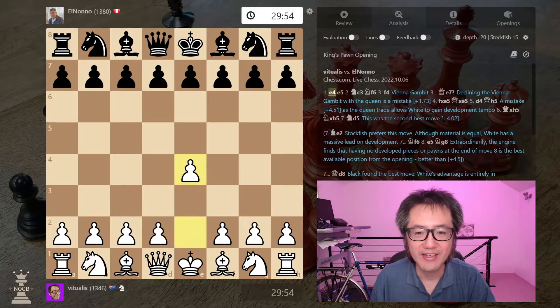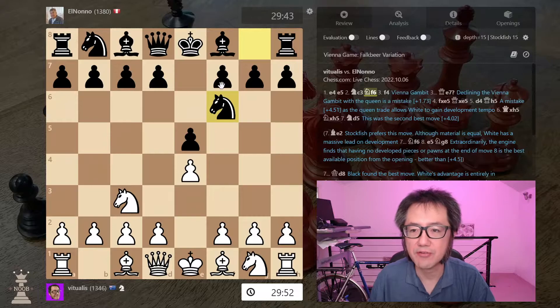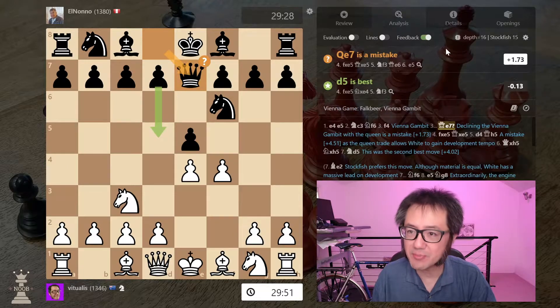Now, Vienna Gambit: E4, E5, and Knight C3. Opponent develops the other knight — the Falken B — Knight F6. And Vienna Gambit is an immediate F4. My opponent declined with Queen E7, which is a mistake.